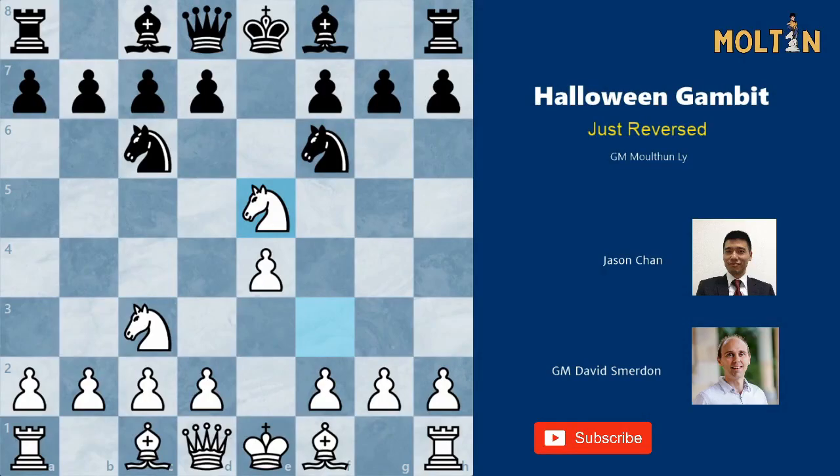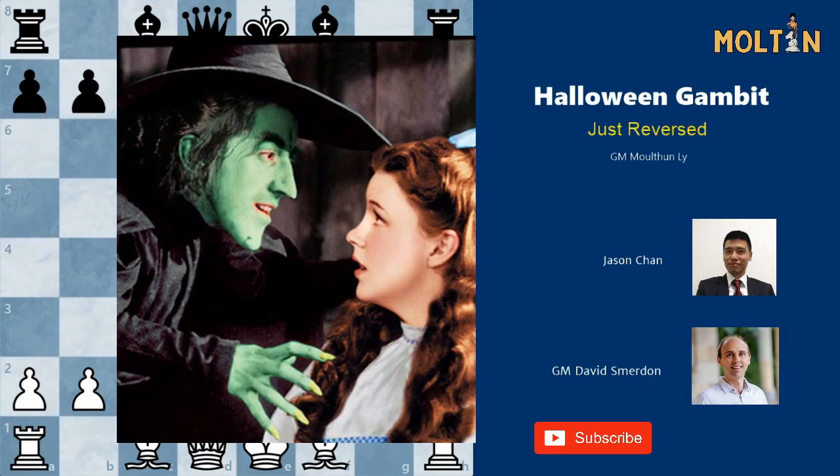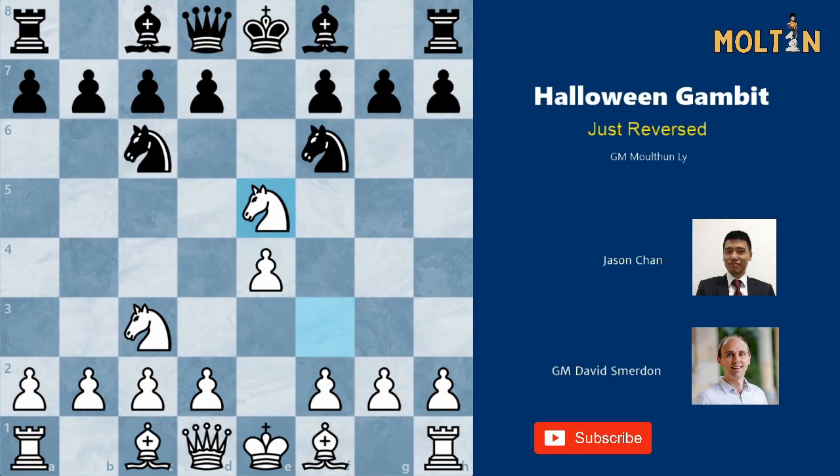Hey, welcome back guys, it's Molten here wishing you a happy Halloween. Since it's the October season filled with ghosts, ghouls, goblins, witches, wizards and plenty of candy, I thought we'd take a look at an opening of the exact same name — the Halloween Gambit — but with a twist. If you're not afraid to sacrifice a piece on move 3 and venture into scary unclear positions, then watch on.